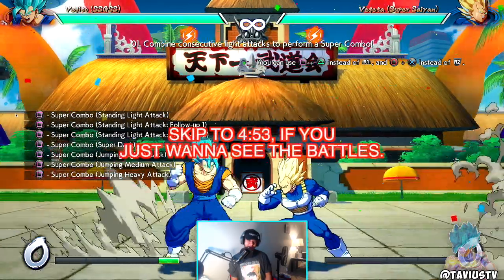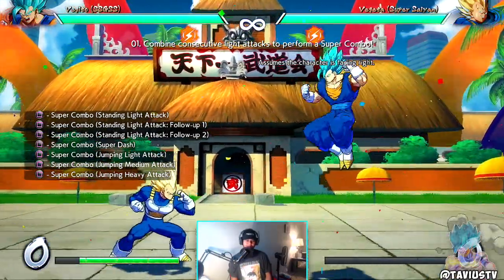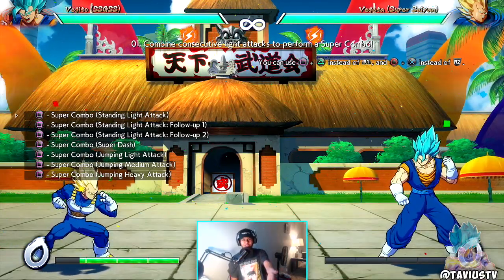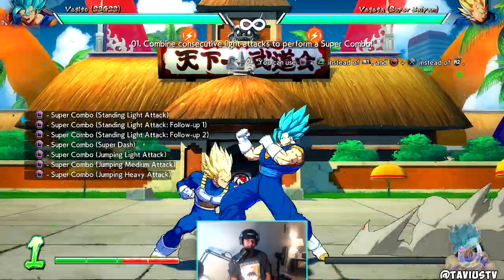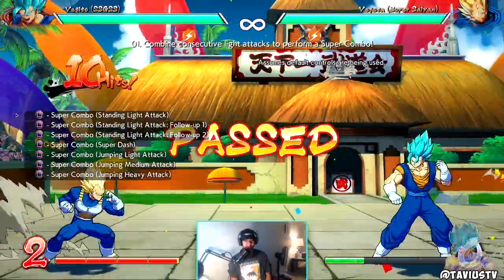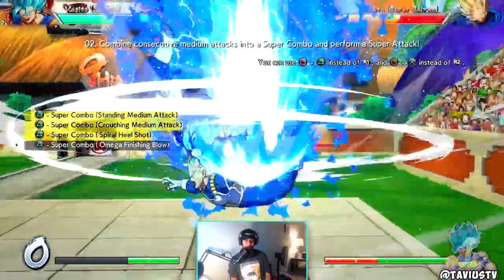This is day three of the new characters being out. As you can see I got Vegito here and I'm in the combo challenge right now. This is something I want to start doing for new characters that come out — basically just sit here in the combo challenge, see if I can complete these, and learn a little bit of their combos to see what they can do.